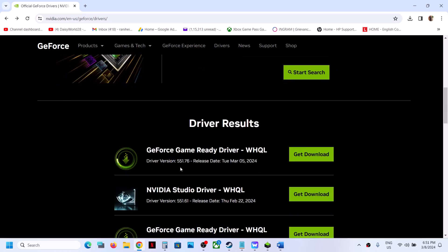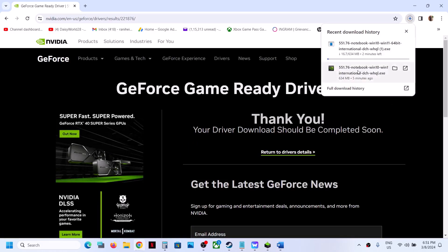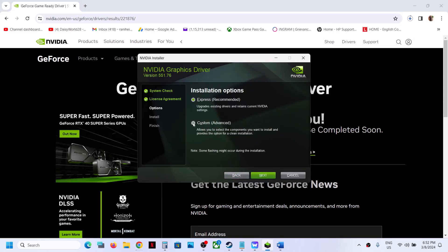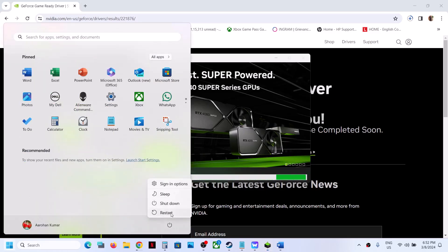Scroll down to find the latest GeForce Game Ready Driver — for example version 551.76. Click Get Download, then Download Now. Once the download is complete, run the exe file, click OK, click Yes to allow, and click Agree and Continue. Select the Custom option and click Next. Put a check on the box which says Perform a Clean Installation, then click Next. It will uninstall the previous driver and install the latest one. Once complete, restart your computer.